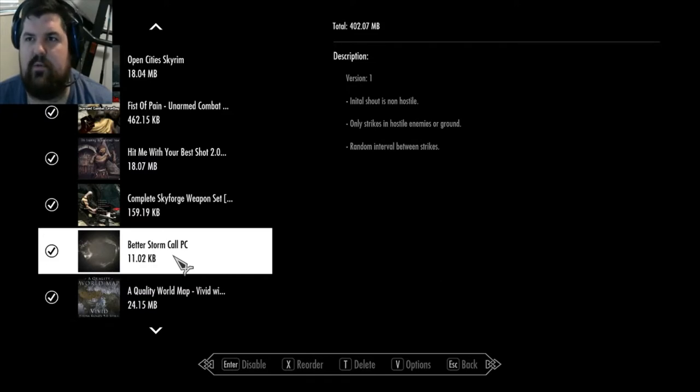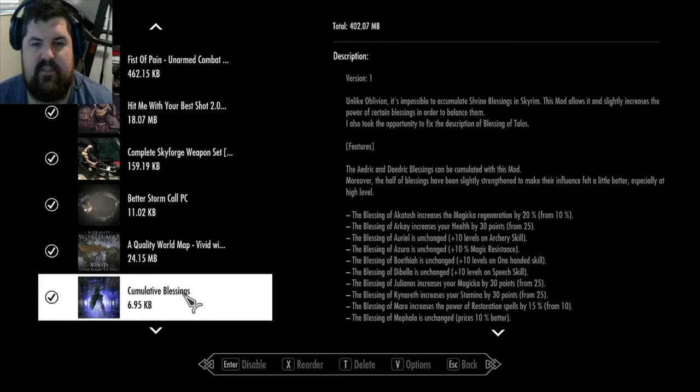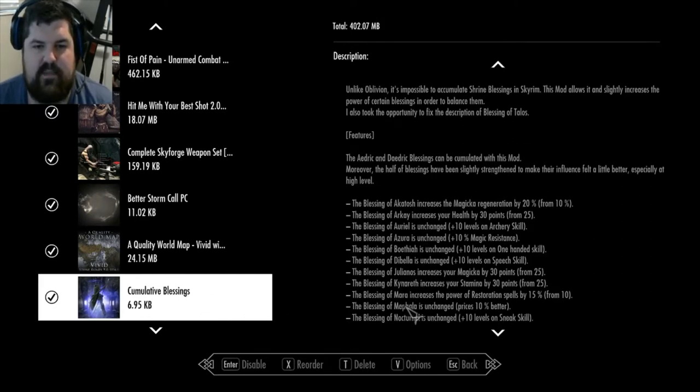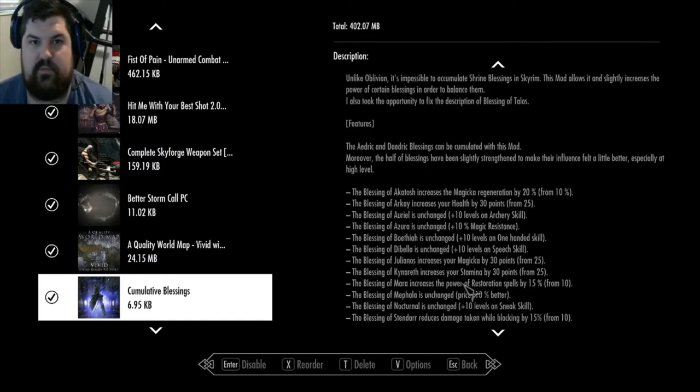I think they have to be hostile to you before you shout, or it will just strike random spots on the ground. Better Looking Map - it's always helpful. Cumulative Blessings modifies all the shrines to make them a little bit better. It makes the Shrine of Talos go from 20% to 30%, so it'll increase my shout cooldown, which is really good for this build.